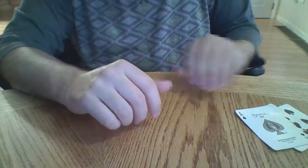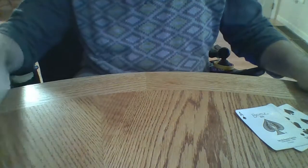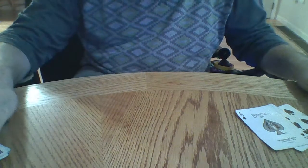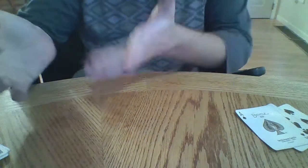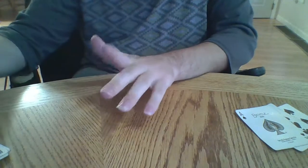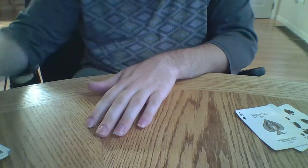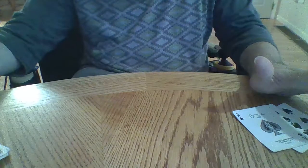This section is the trick-taking portion of the hand. Let's assume the player to my right picks up the blind, looks at it, exchanges two cards, and thinks they're going to get at least 61 card points. They're going against myself and the player to my left. Their goal is to get 61 or more, and our goal is to stop them at any cost.